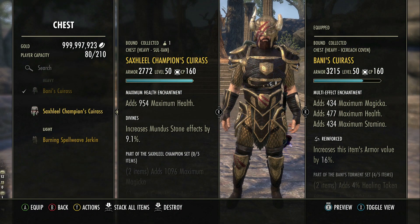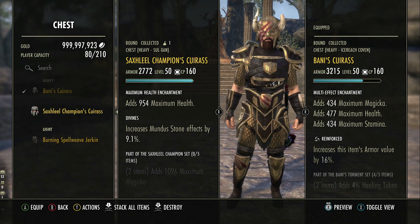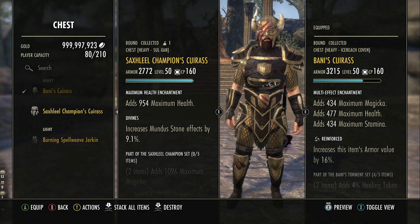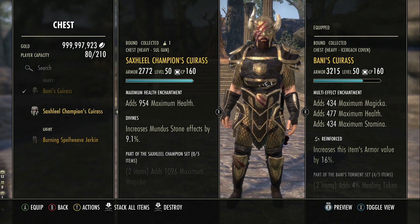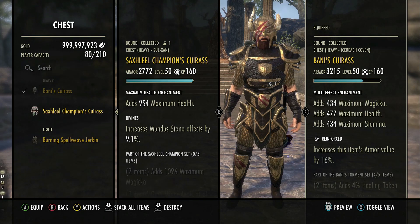Number two, we've got the Sax Champion set. This is the new heavy armour set from the Rockgrove Trial. It's definitely going to be a useful set, mostly for trials, because it gives groups the potential to have additional safety without losing any damage buffs, which is very, very strong.